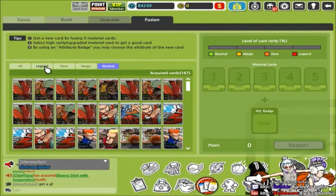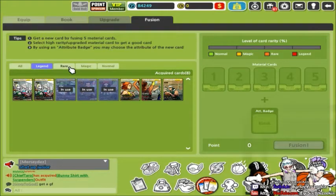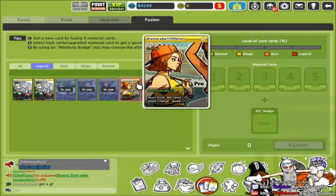I heard the quickest way to get a legend card is to fuse a bunch of legends together. If you fuse five legends, you will automatically get a legend card. I don't have that many cards on here though.